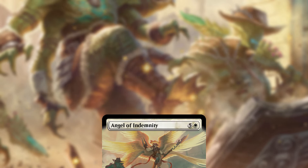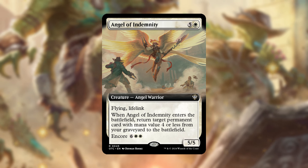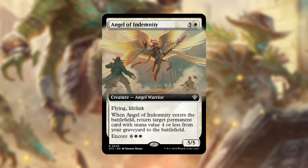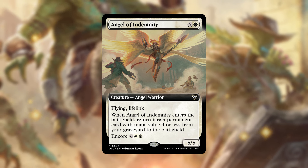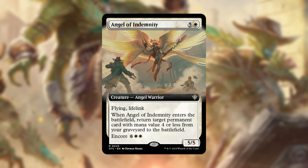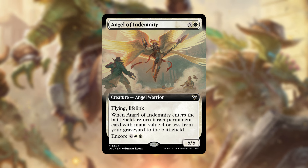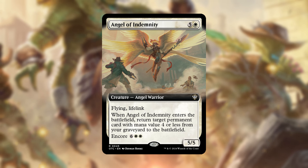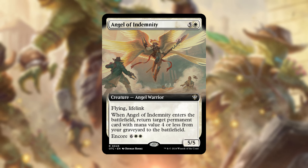Next is Angel of Indemnity. For five and a white, it has flying and lifelink, and when it enters the battlefield, it returns target permanent with mana value four or less from your graveyard to the battlefield — notably, it says permanent, not non-land, so you can return a land. It also has encore for six and two white, letting you make three copies and return three things from the graveyard. Since this is a self-mill/lands-in-graveyard deck, encore becomes a fantastic late-game reanimation engine.